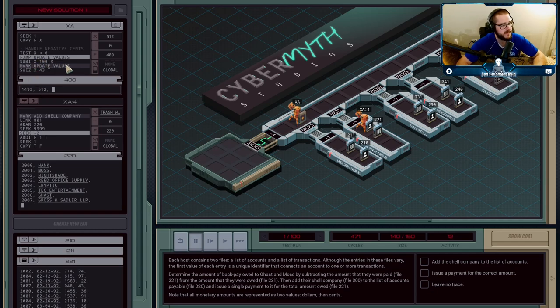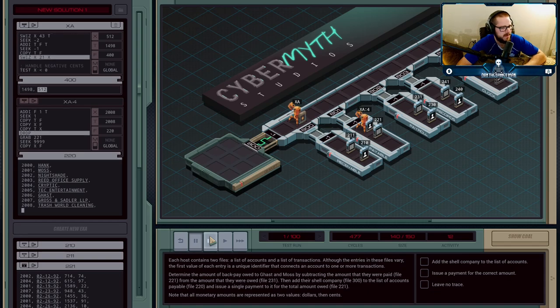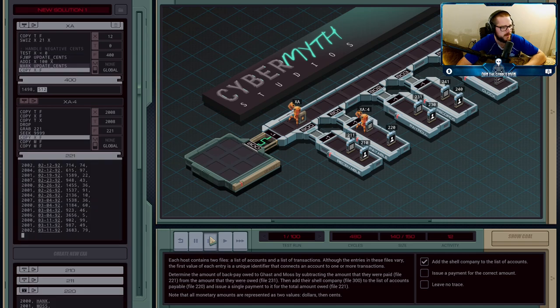It's possible that the total cents owed is negative — meaning they paid out more total cents than they owed. If that's the case, we need extra logic. For the positive case: we have 512 cents. We take the first two digits — in this case 5 — and add that to our total dollar amount, turning 14.93 into 14.98. Then we remove the hundreds place from the cents, effectively transferring the 500 extra cents into the dollar amount.